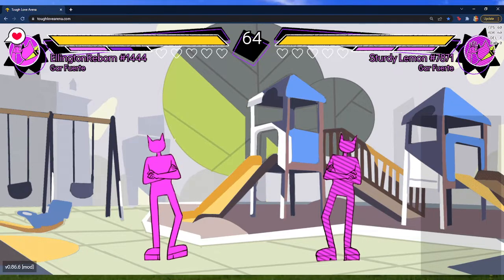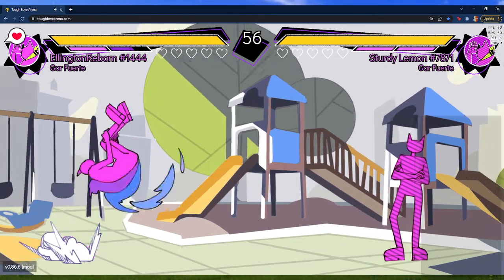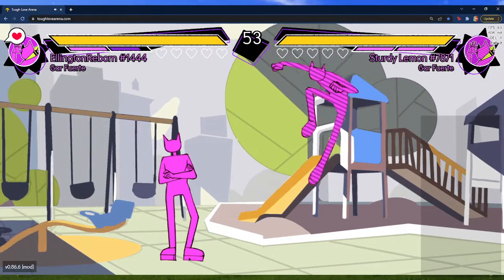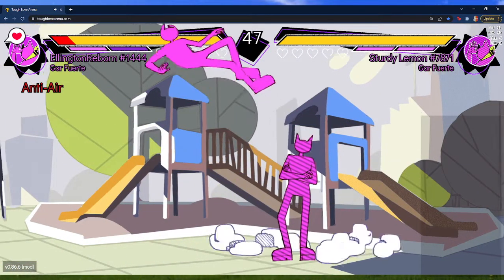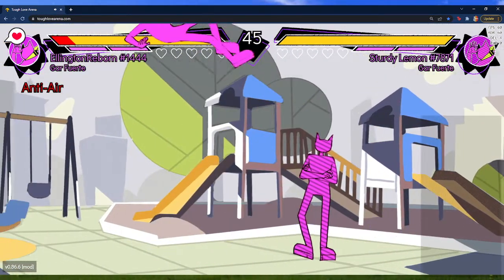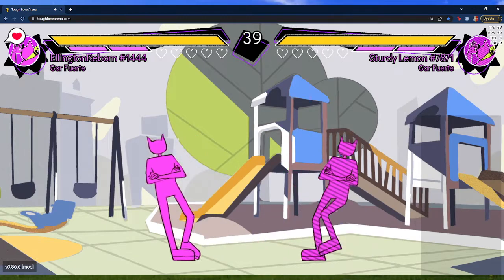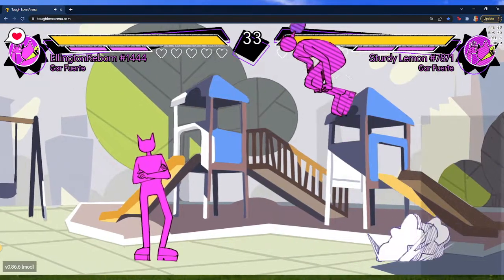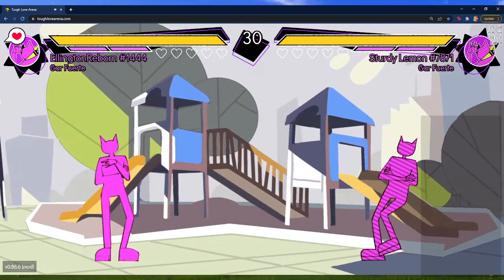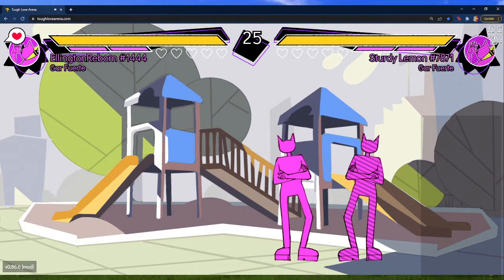His other anti-air options are something like Focus or Roundhouse, but Roundhouse is very committal and Focus doesn't really get you much reward. This is your reliable anti-air option. You can still use Jab for pressure, and it combos into about the same stuff. This is the least-changed normal about Fuerte.